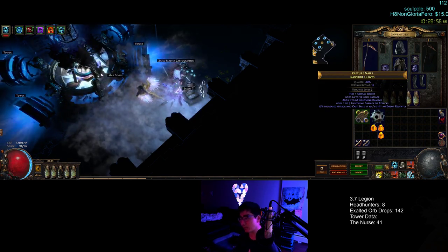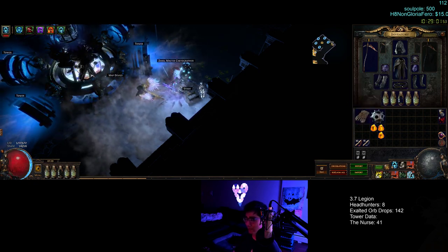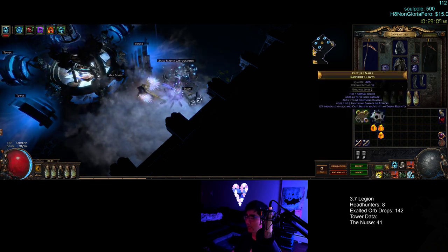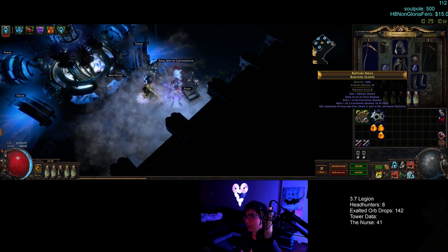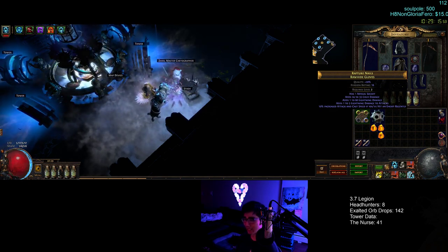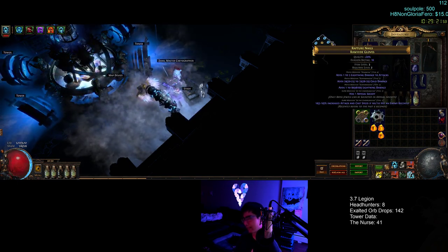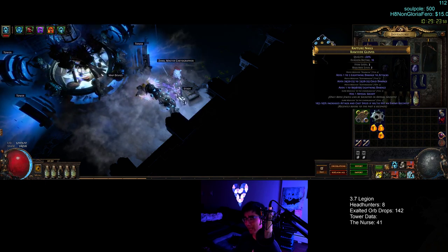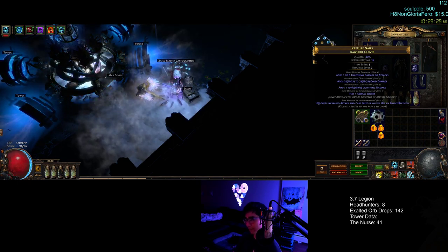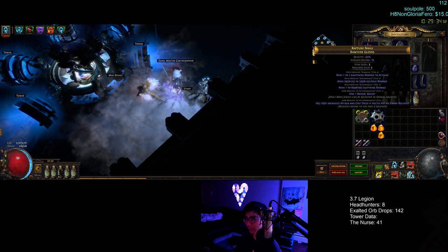We tried it and were able to make these gloves in two attempts — it's pretty easy to do. When you use fossils, you're going to use frigid and metallic for sure. If you use these two, you'll end up with gloves that, maybe four out of five times — maybe even nine out of ten times — will have tier one lightning damage and tier one cold damage. You will always get at least one subterranean roll, and about 90% of the time you'll get the other tier one as well.